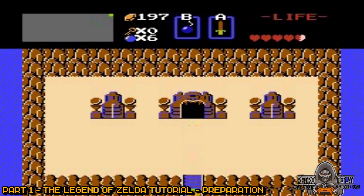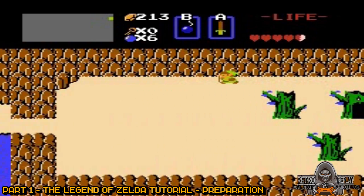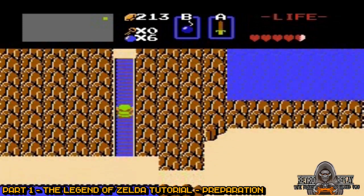Now go down one screen, left one screen, and up the staircase and into the cave as shown, and get the letter.